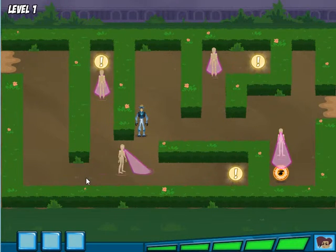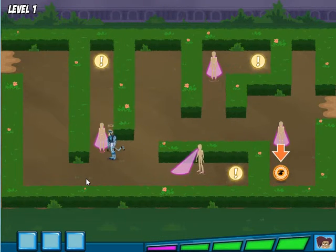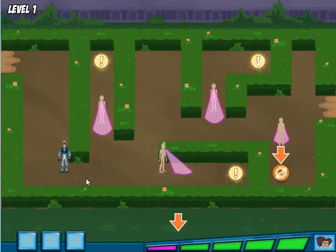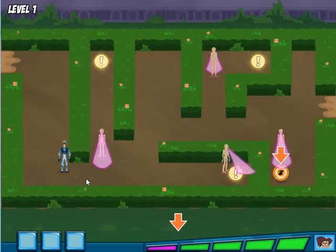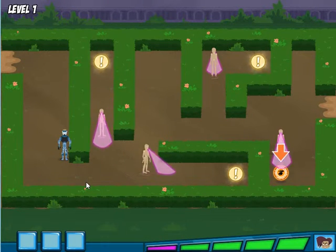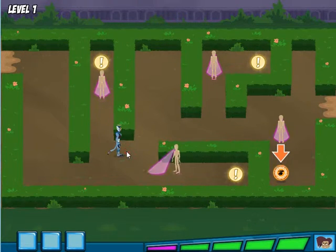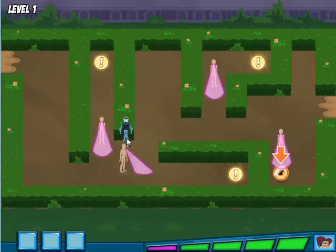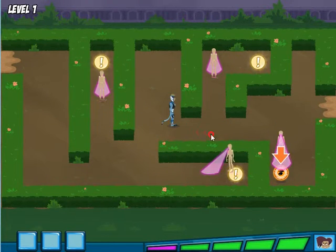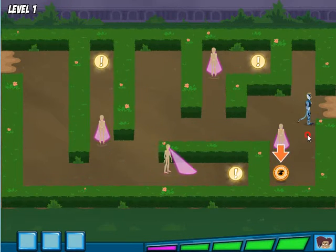Sweet! With cheetah power, we can run really fast. Grab the moose power suit and those mannequins won't be able to touch you. Oh no, look! This meter shows you how close Danita is to catching you. Be careful!